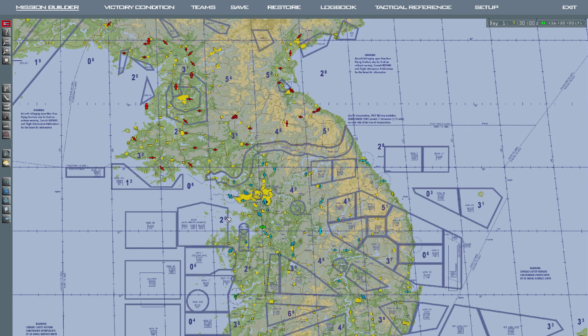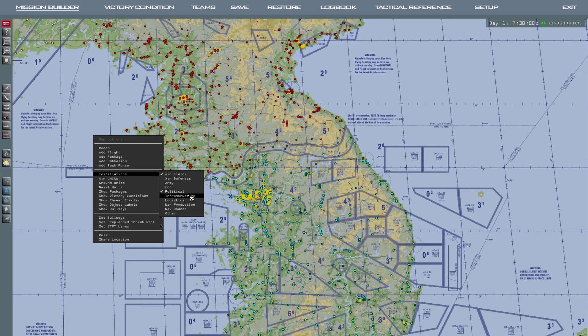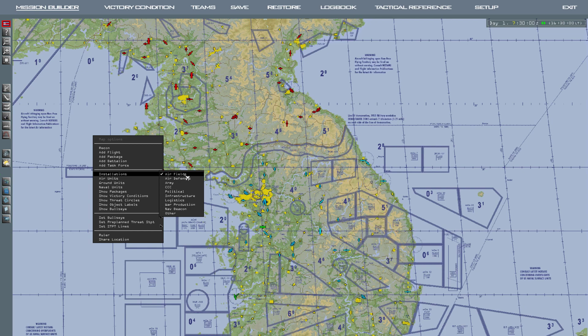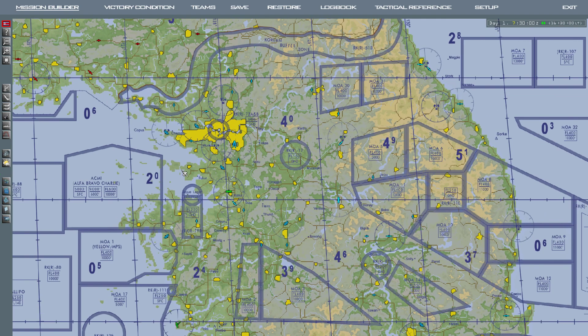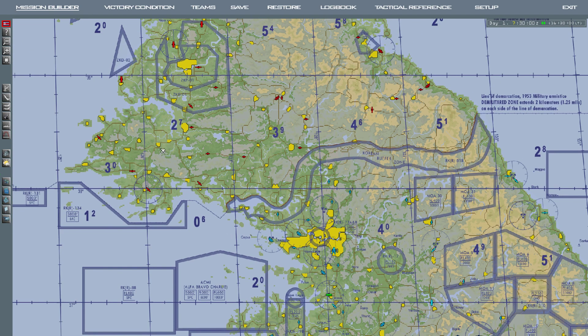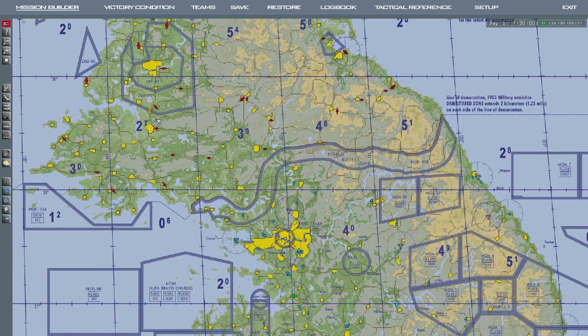For today's mission it's going to be a very basic CAP mission — combat air patrol. What you can do is press right click, look at the installations, and just select airfields. There might be multiple options selected like infrastructure and logistics which populates a lot of things, so I'll just keep it to airfields for now. As we are playing with the US side, it's going to be one of these blue airfields.